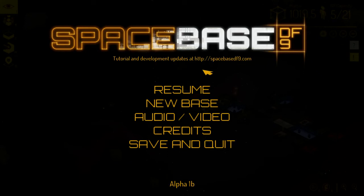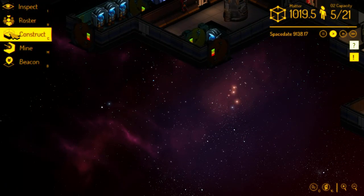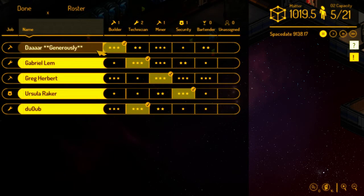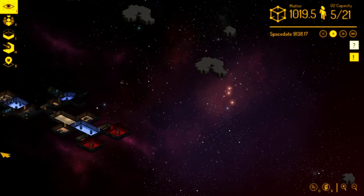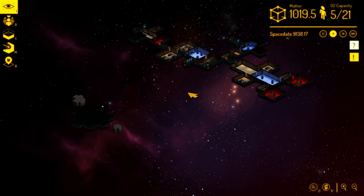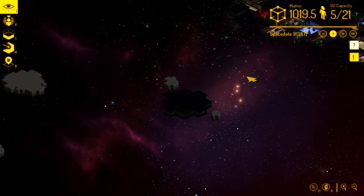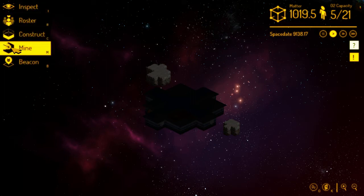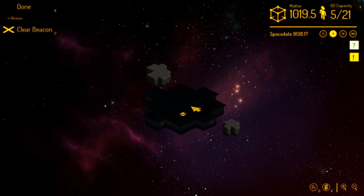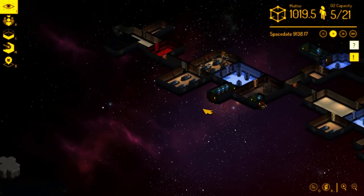Hi guys, this is Viper back with more space-based DF9s. I read some of your comments and had multiple choices - some of you said risk it, and one person said build a corridor down and put doors along every so many, just in case the really strong bad guys are over there. But I had more comments on risking it, so we're going to send security over and then lock it off anyway if we can.